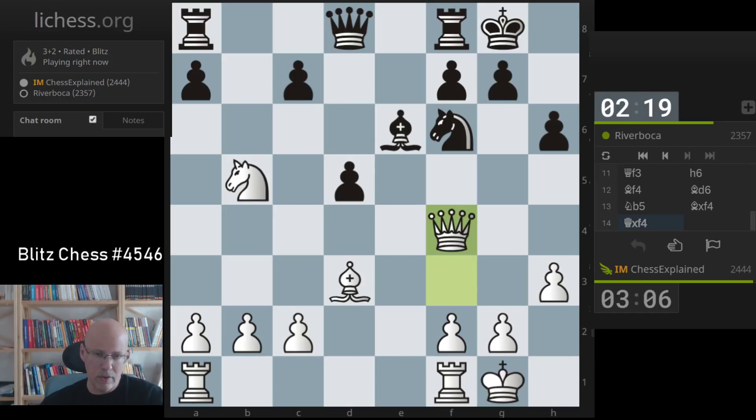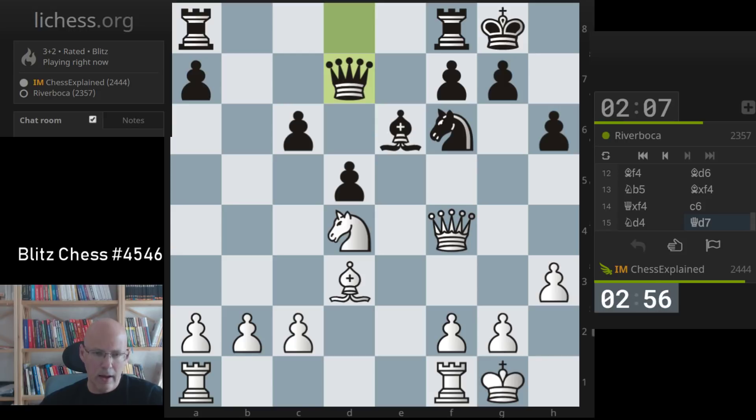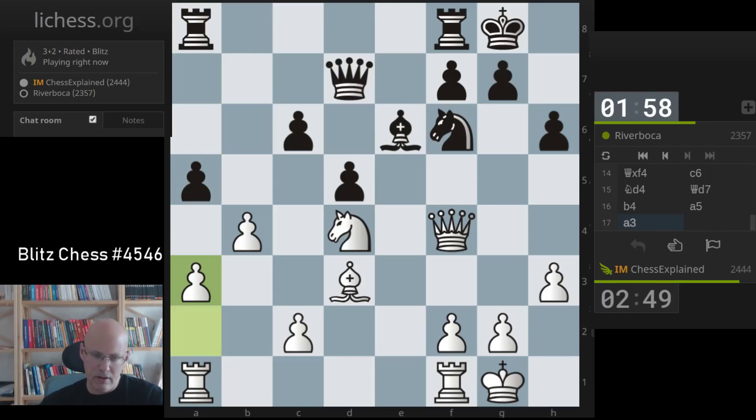I try to see if I can provoke weakness here. I'm not sure if the knight is that great there, to be honest. Now that I look at this a little bit I wonder about it. Anyway, I can go here and see if I take on e6 - that is fine. I'm trying to keep his pawns fixed on light squares.